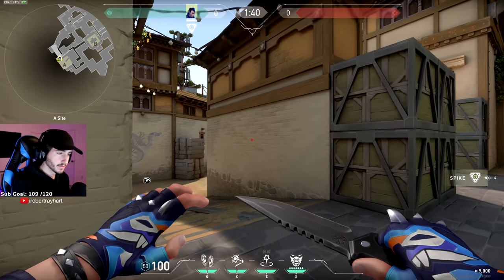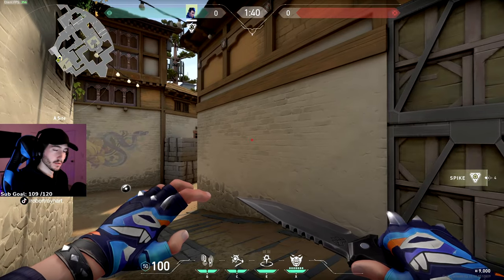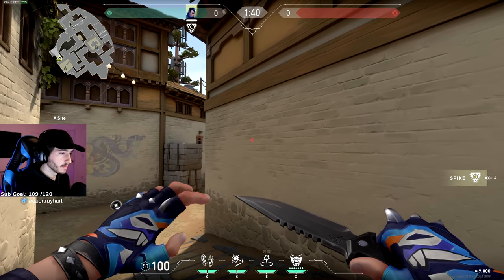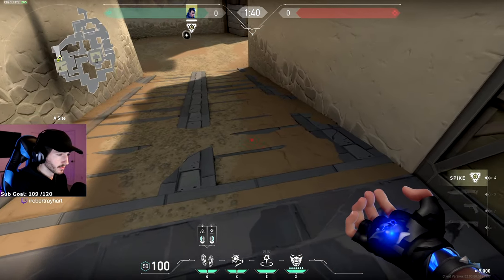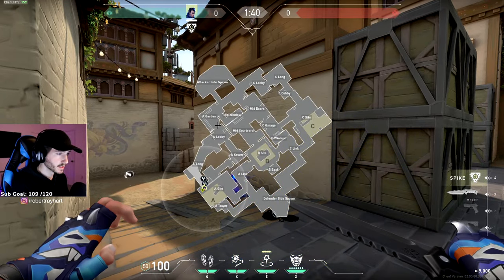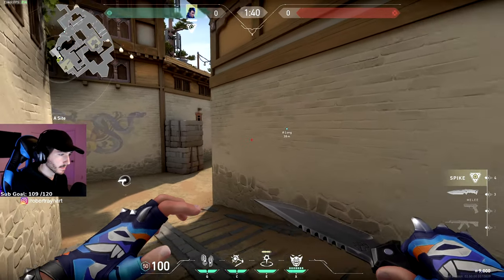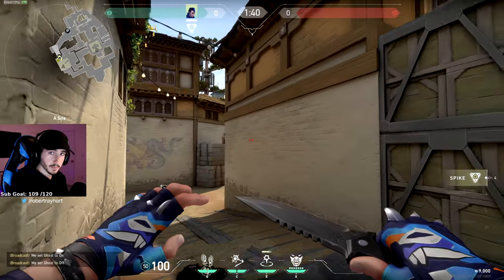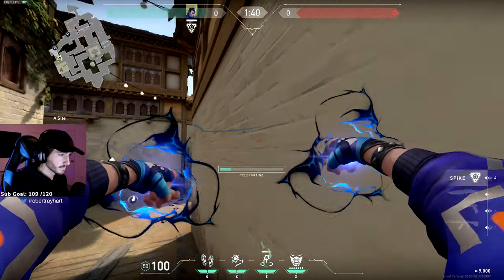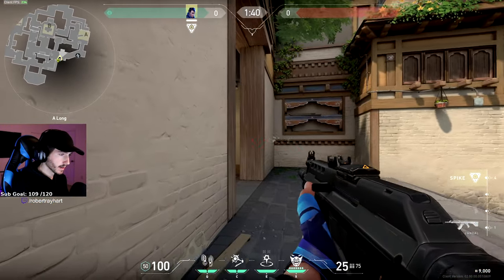Another A defensive play — it's kind of an all-or-nothing play because once you commit to it, you're committed. There's no way out. You're either going to frag out or you're going to die. You definitely want to drop some footsteps before you do it. Throw your teleporter anywhere along this wall and it's going to get you into this A lobby corner. So if someone's pushing out of A, drop some footsteps, throw out your flash, TP to it, and frag out.